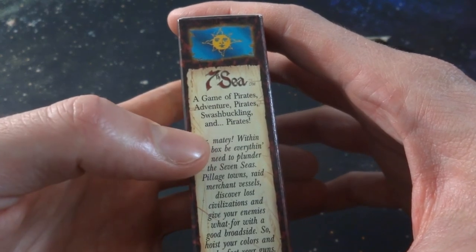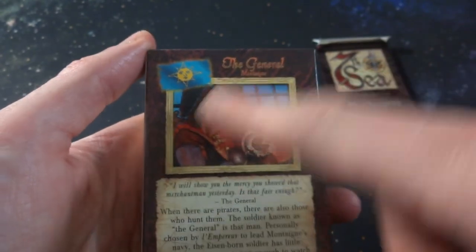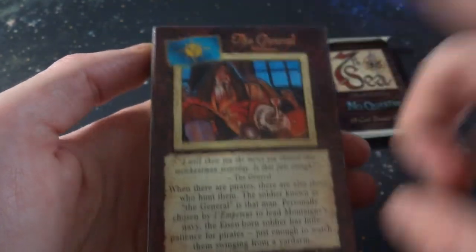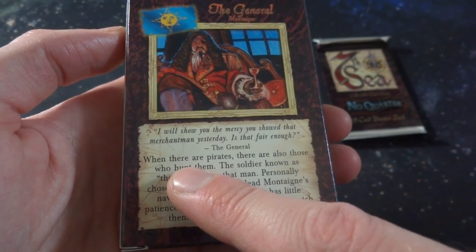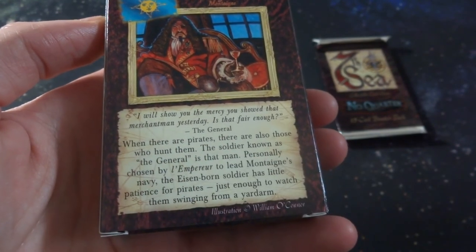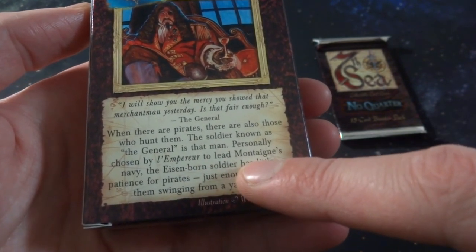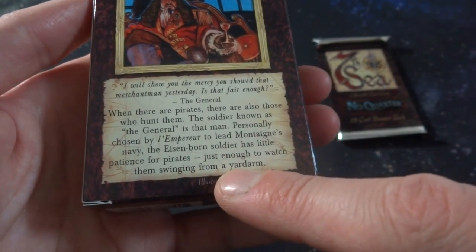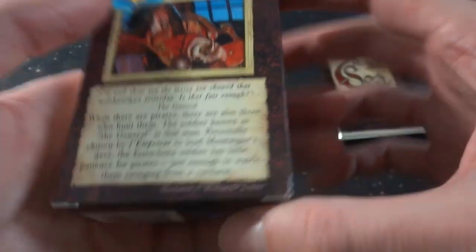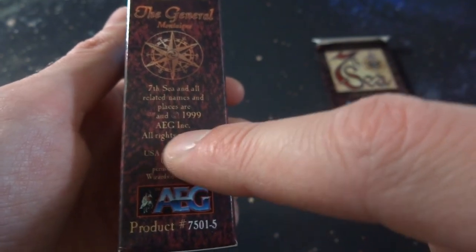A game of pirates, adventure, pirates and swashbuckling - lots of pirates. It says this one is called the General. I think there's other types of decks - this one's called the General. You got like a flag with the sun on it. It reads: 'I will show you the mercy you showed that merchantman yesterday - is that fair enough?' The General - when there are pirates, there are also those who hunt them. The soldier known as the General is the man personally chosen by the emperor to lead Montagna navy. Eisenborn soldiers - has little patience for pirates, just enough to watch them swinging from the yardarm. So he's a pirate hunter.